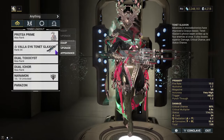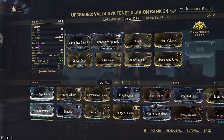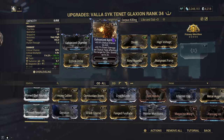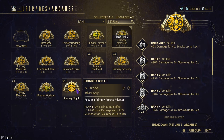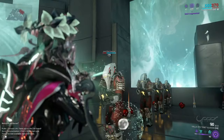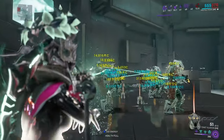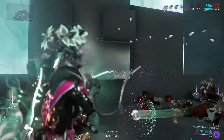The Corpus-killing build is pretty identical to the other one, except we now have more status using Malignant Force, Rime Rounds, and High Voltage on top of Galvanized Aptitude. We're using Primary Merciless, but ideally Primary Blight is better if you have it — it's just too expensive to max out. You can also use Primary Deadhead. Against level 155 Steel Path Junkal Implemen, it does quite all right — it's a stacking thing, so once you get one kill it just keeps going with no issues.